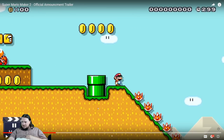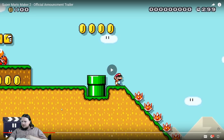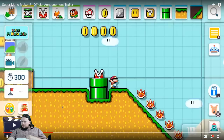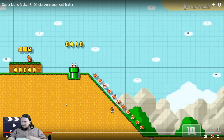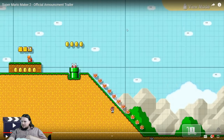I should count that. Let's go to 0.25 speed. How high is this? 1, 2, 3, 4, 5, 6, 7, 8, 9, 10. So it looks like it's the same height as a Mario Maker 1 level — 26 blocks — so that's a good sign.